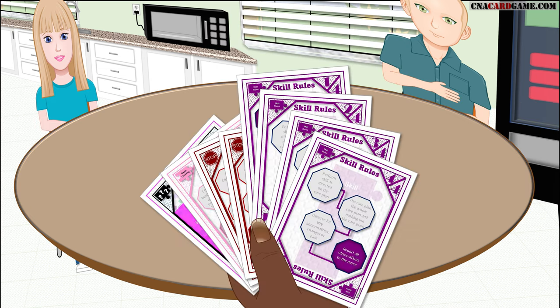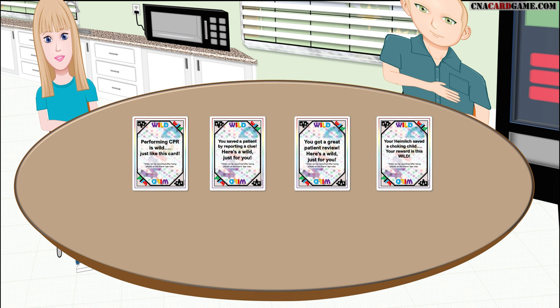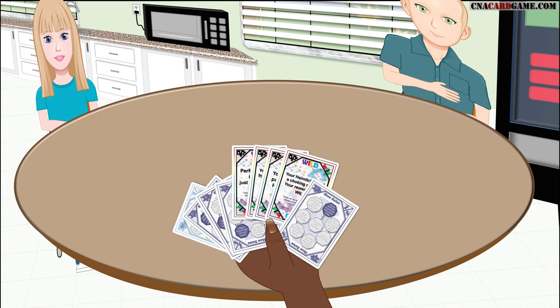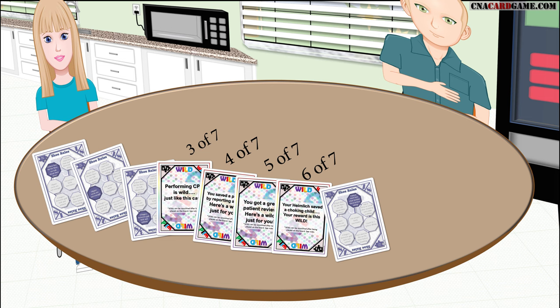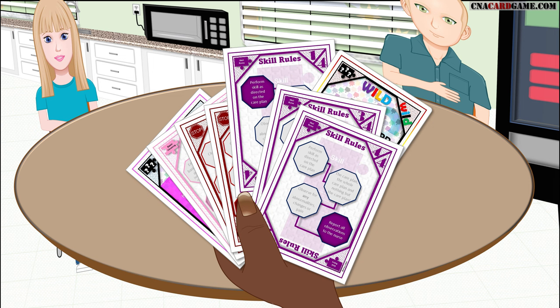Wilds. A set has to be complete to be placed, but there are no limits on how many wilds you can use to make it complete. There are four wild cards in the deck, and if you want to use all four in a set, you're free to do that. Each wild used will represent one specific card from the set. For instance, if we have the skill rules set and we have natural cards for 1 of 4, 3 of 4, and 4 of 4, but we have a wild that replaced the 2 of 4, that wild is playing a very specific card.